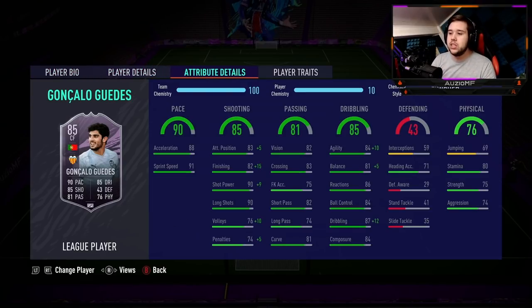The chem style I've gone for is a finisher. The reason is, looking at this card, he does need that strength and aggression, but if you want to go for a finisher it just helps out so much. The finishing gets boosted by a plus 15, then the dribbling and agility get boosted by a plus 10 and a plus 15 as well.